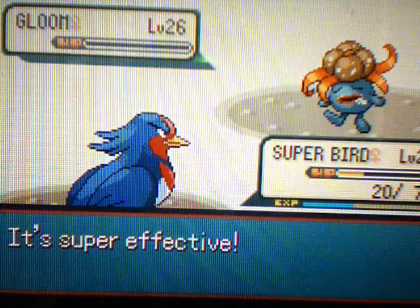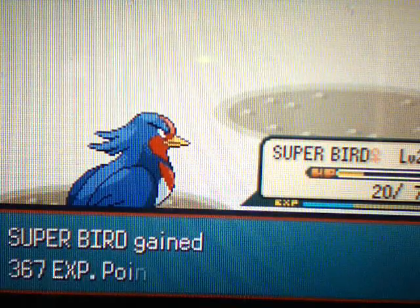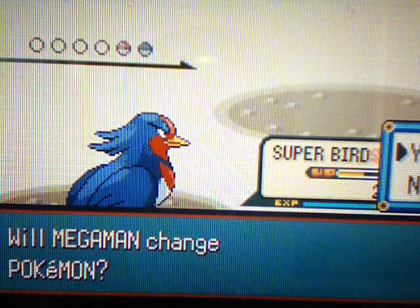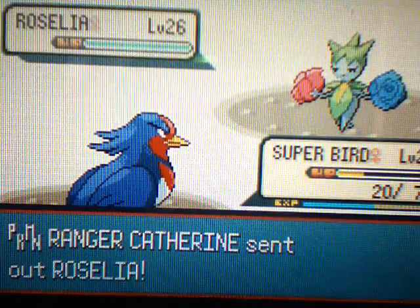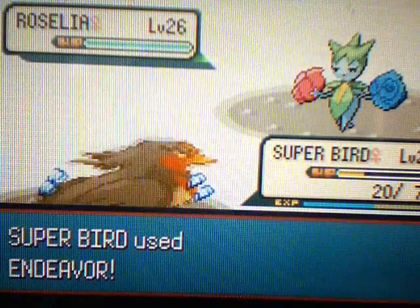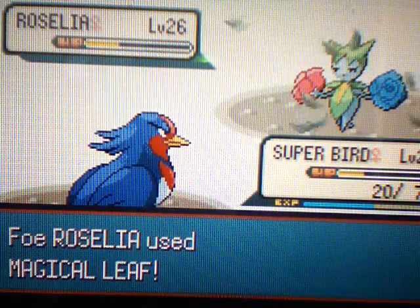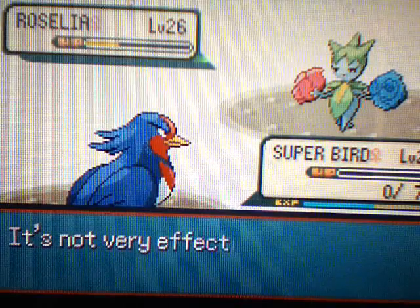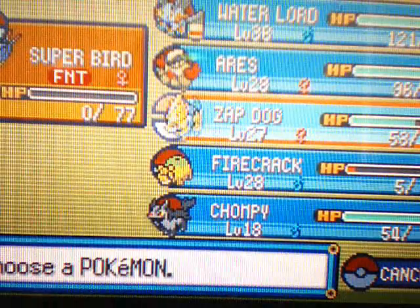Her second Pokemon is Roselia. Now I'll show you what Endeavor does — watch. You use it and I have 20 hit points, now it has 20 hit points. It's pretty nice. But then she used Magical Leaf, and Superbird — you died to a Roselia. That's really sad.